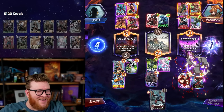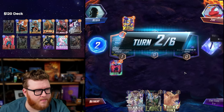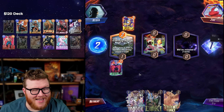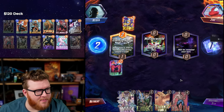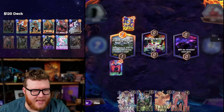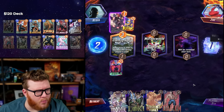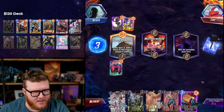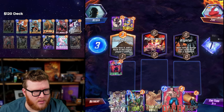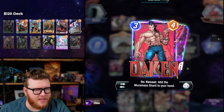Loki is good — Loki makes us win games. Rock is actually not necessarily bad for us if we were to hit an Elsa right — Rock could be good. We got good threes. This might be a game where I Loki on four just because I get that shard in hand off the Dakin. With a shard specifically — okay, that's actually not bad in an Elsa world. Hear me out: if I destroy this and then Phoenix Force it, that's insane with Modok.